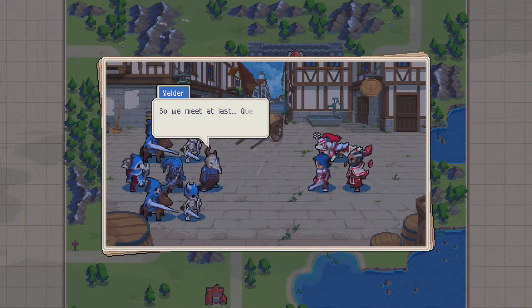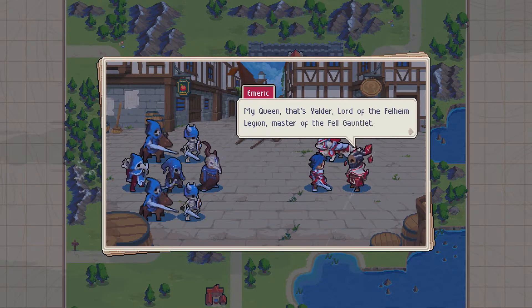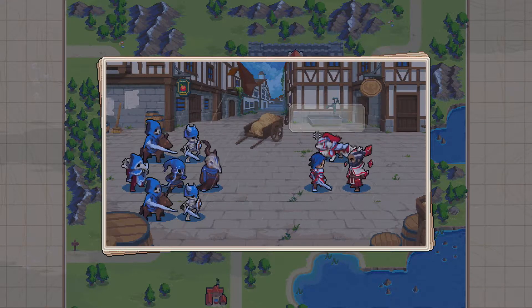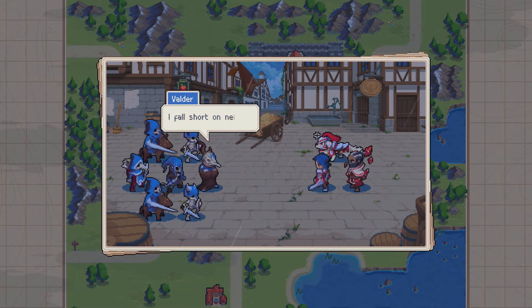Oh, here he is — just immediately right there. So we'll be dead last, Queen Master of Chennestone. That's his voice now. My Queen — that's Valdar, Lord of the Frelium Legion, Master of the Fel Godlet. That's Valdar? Oh no. Ragnar has power but lacks discipline. I feel short of neither.